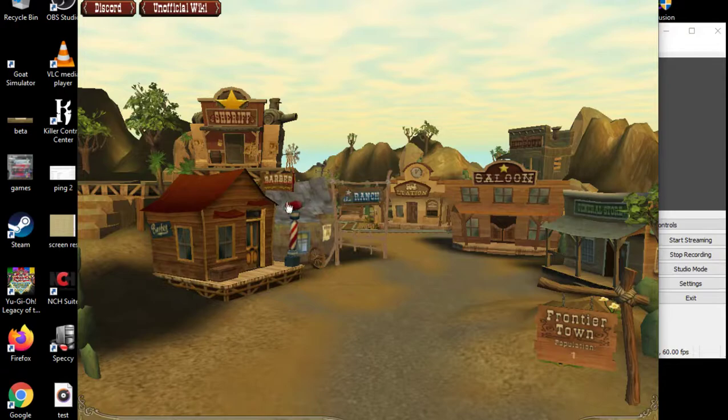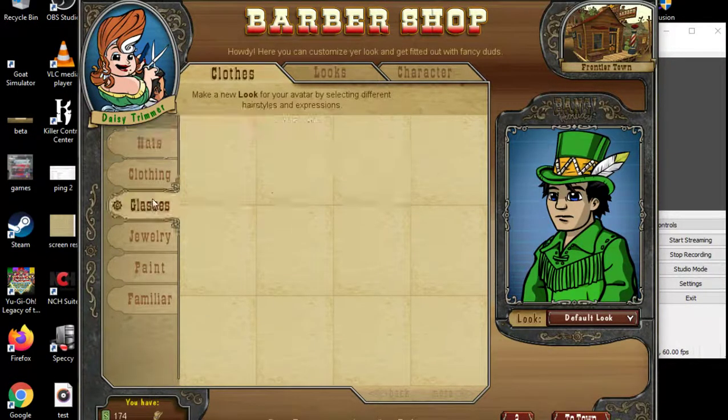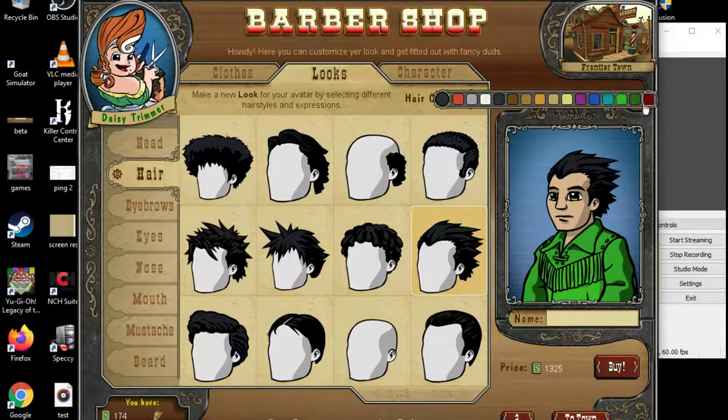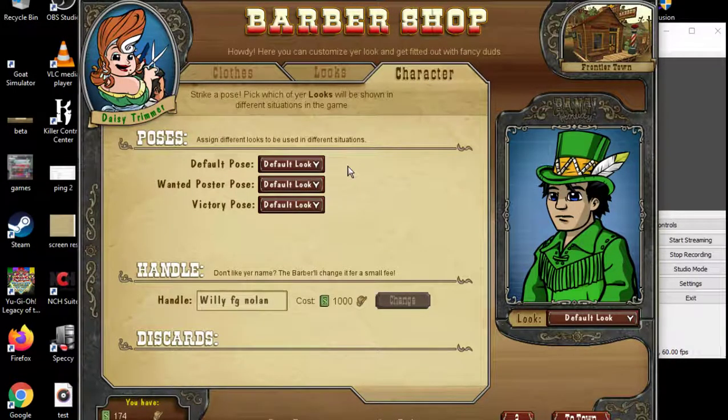Then we've got the barbershop, which is your clothing section. You can switch clothing around and change your hats. You can also change how your character looks — for example, spiky black hair at the back costs 1325 script. You can change the hair colour to any available colour like white or brown. You can have three different looks and buy multiple clothing, hairstyles, and outfits, spending script to look fancy in the game.